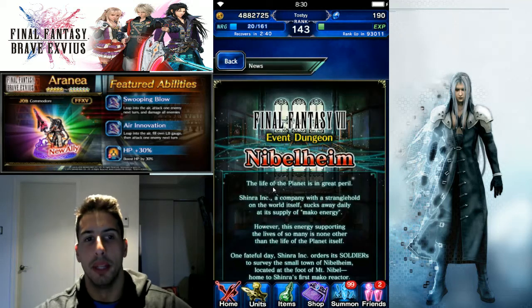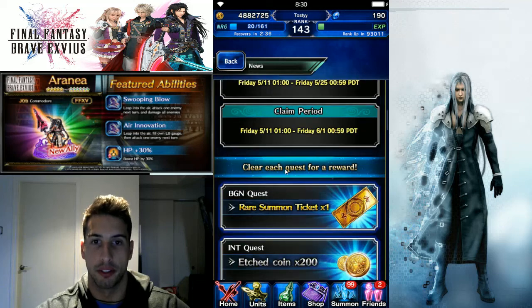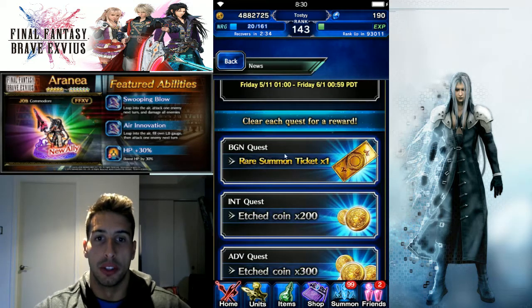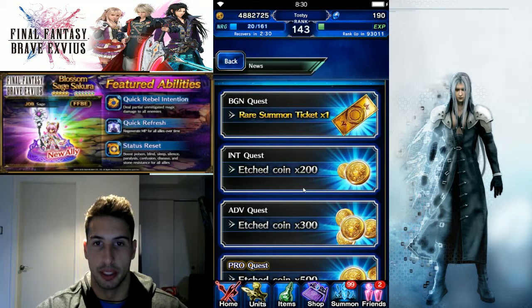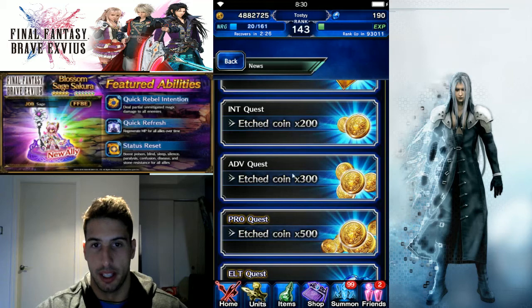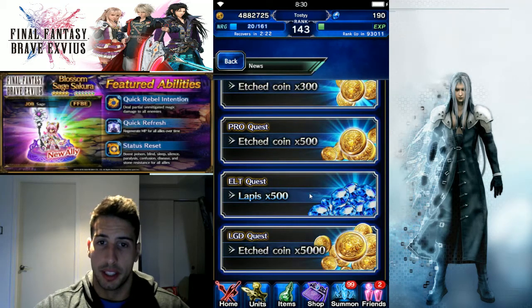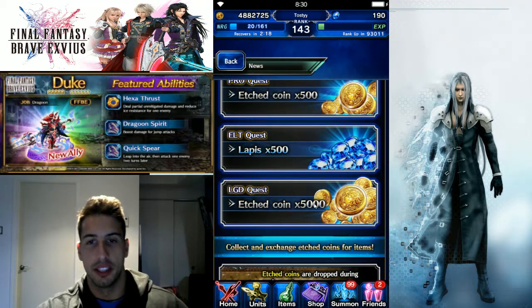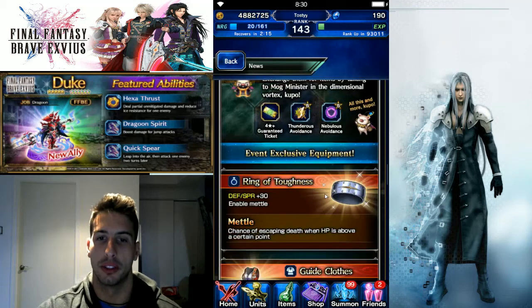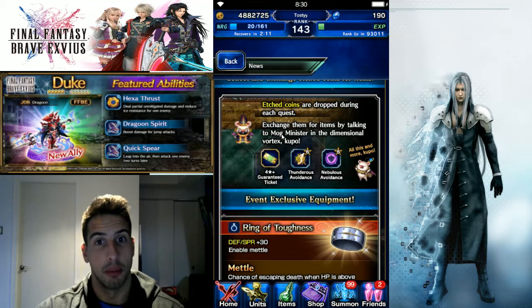We also got the Nibel Lime event, which is going to be a Minister Mog event. It starts Friday morning. Once you finish the beginner quest you get a summon ticket, intermediate gives Edge Coins — the currency for that event — advanced gives 300, pro gives 500, elite gives an extra 500 lapis which is great, and legendary gives 5,000 Edge Coins.